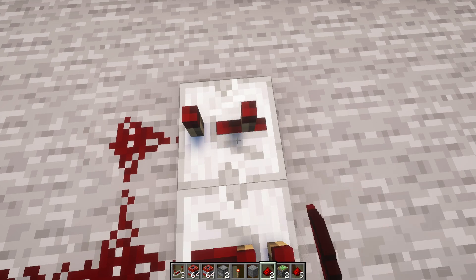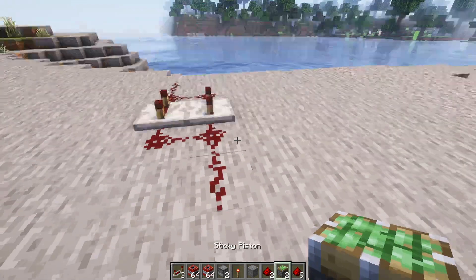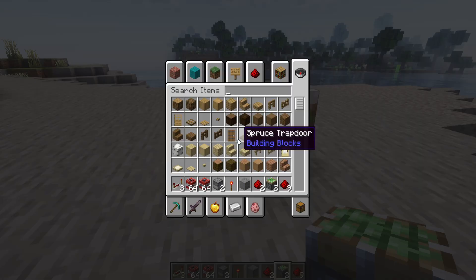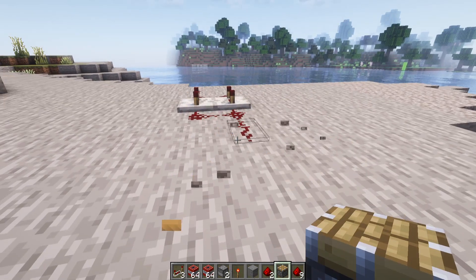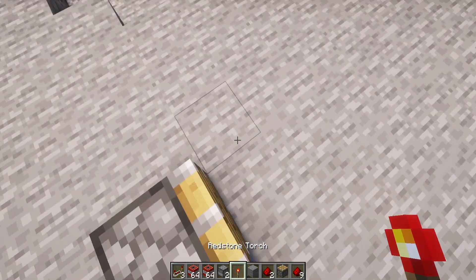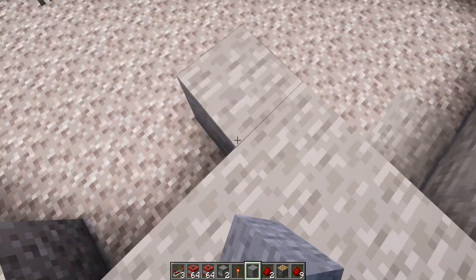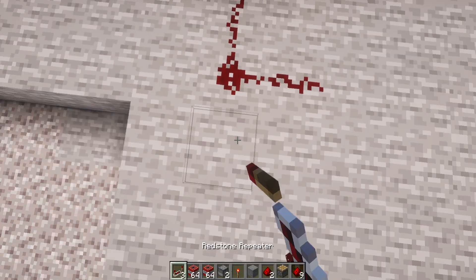If you want, you can set it to fast mode, but I'll just set it to a slower tick. Then repeat that on the other side, just flipped around. Then add a sticky piston — or just a regular piston — so the TNTs won't fly out. Then place a dispenser there.